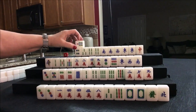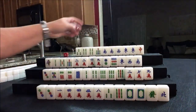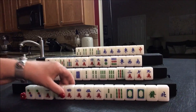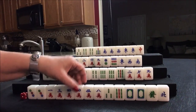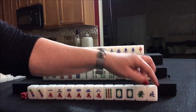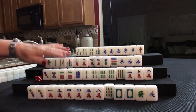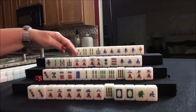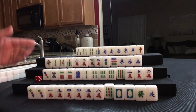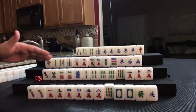We drew a seven bam, three bam — let's get rid of this four dot. We drew a three crack and now we have pairs everywhere. Let's get rid of the three bam. I probably could have gotten rid of that green dragon since it was already thrown, but if we get rid of this nine bam we could do one voided suit. We're hoping to pair up or do all simples, but all simples is only two — not enough. We need eight points, so we can't just chow.